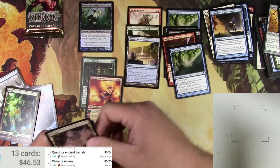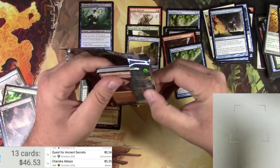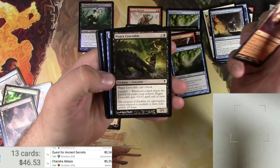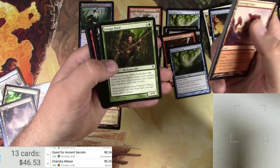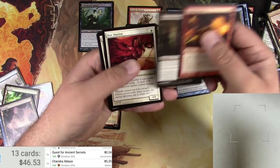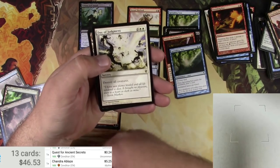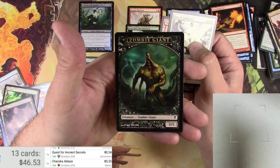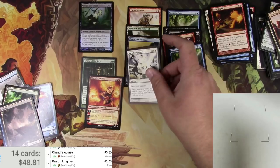Merfolk token and a swamp. Last pack out of my sixer. Teetering Peaks, Kabira Crossroads, look at this crocodile, Expedition, Jiragabard, Punishing Fire, Feast of Blood, Core Duelist — and not a Fetchland — a Day of Judgment. For four, destroy all creatures as a sorcery — the classic. And a Rejeaved Zombie Giant, very nice. Day of Judgment is a $2 card.